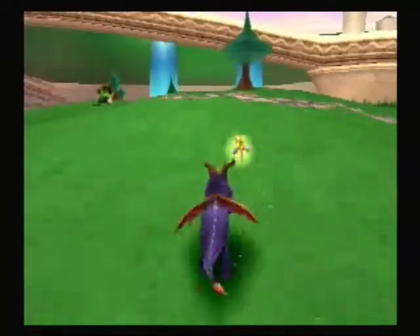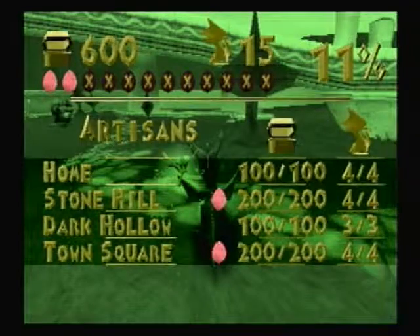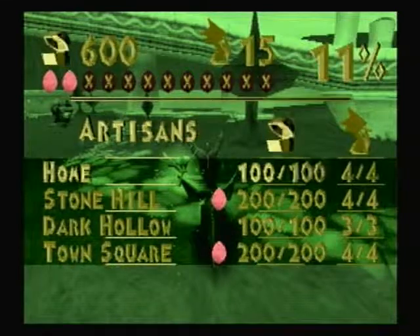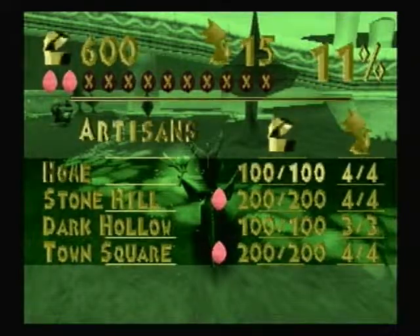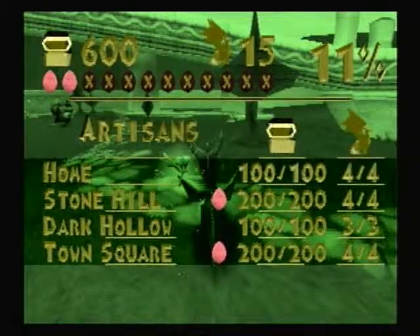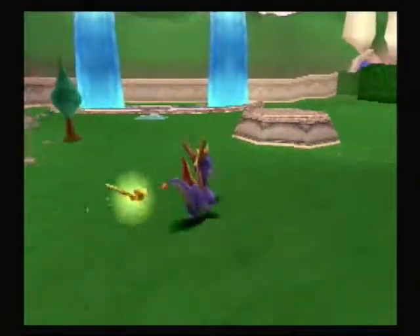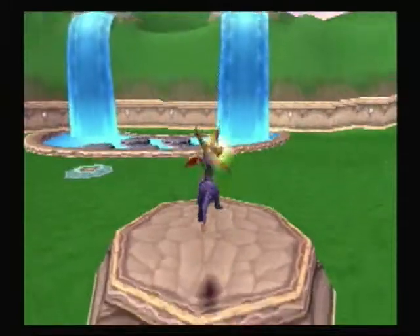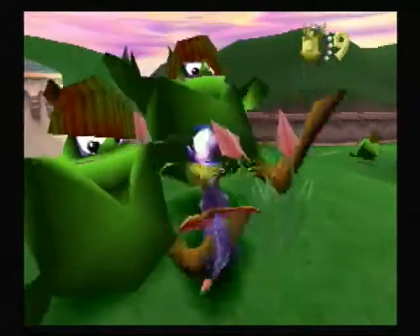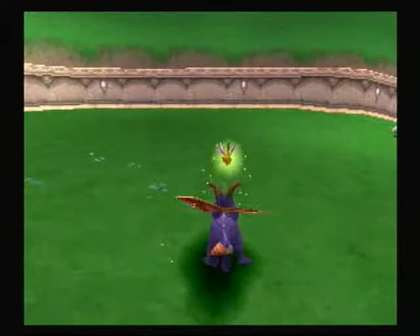Now we'll take a look at our inventory screen. You'll notice that in these worlds, the first level in each world is pretty much always the hub, and then next is the three main levels, and then the boss level, and then a special kind of level — which is the thing we unlock at the waterfall there, but we're not supposed to know about that yet, so I'm not going to go there for a while.